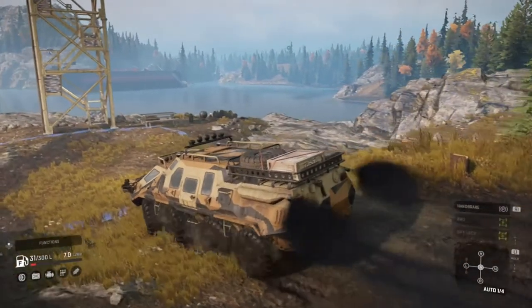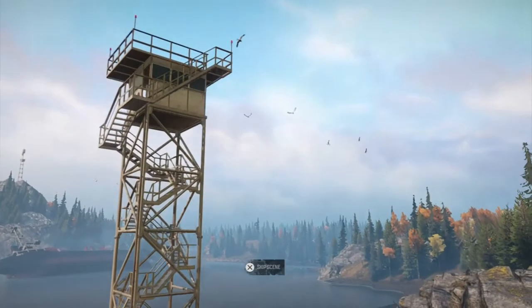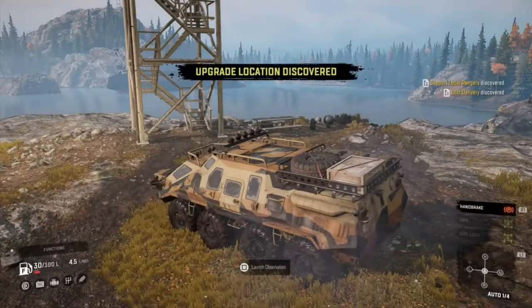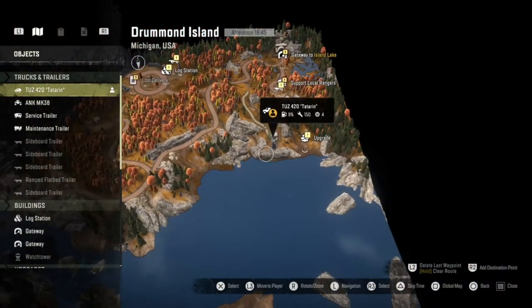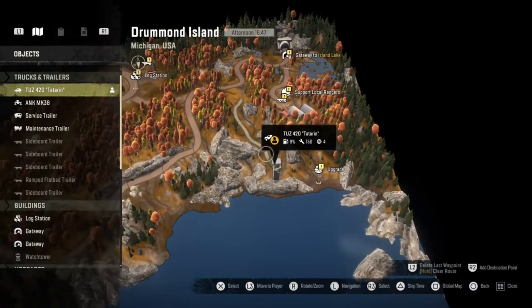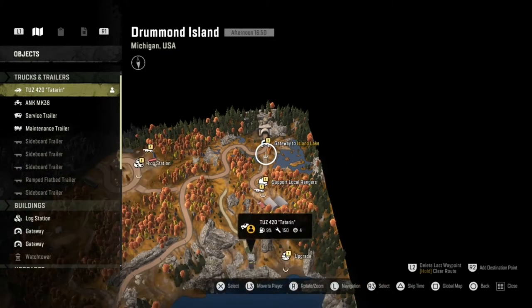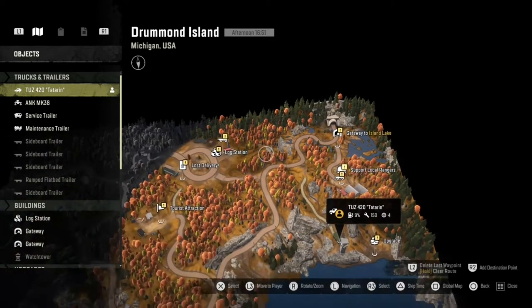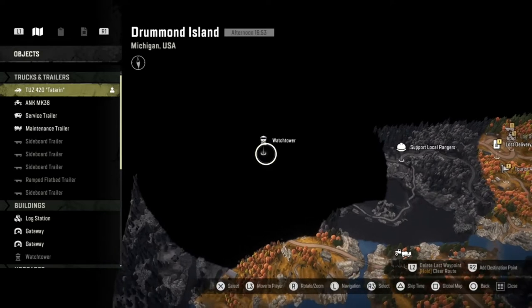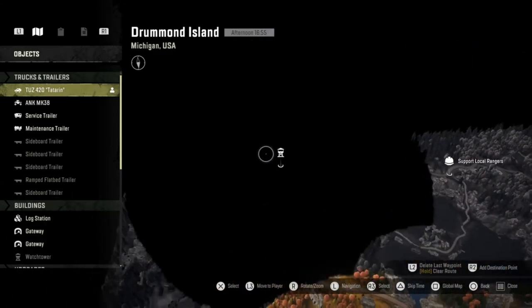We have discovered the third watchtower — let's launch the observation. We can see that ship that rolled over a bit better from here. You actually can't see it on the map though. We can now see there is a gateway here to Lake Island, which is quite cool. We've got one watchtower left to discover — it's right here, and hopefully it's just going to be a straight road to get there.